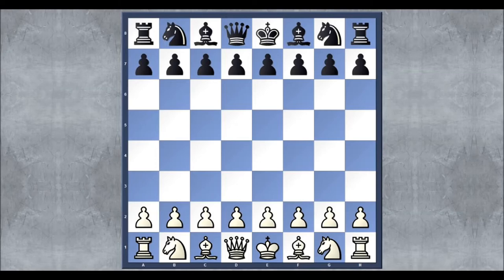Hello everybody and welcome back to another chess video. Today we're looking at the Queen's Gambit Accepted. If you don't know how the Queen's Gambit starts, it starts off with pawn d4, pawn d5, and pawn c4.